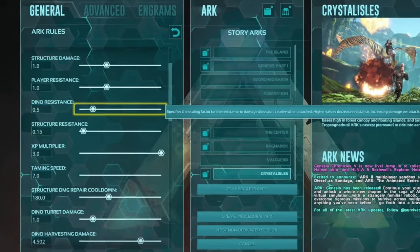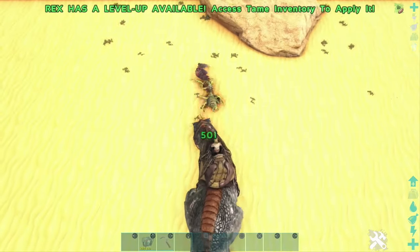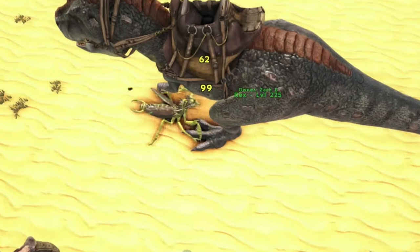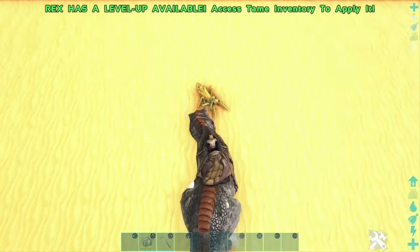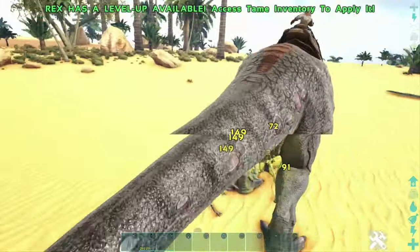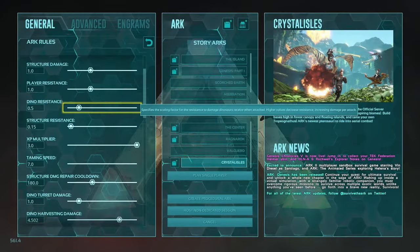The second big factor when it comes to dino settings is dino resistance. This can be a little tricky — basically, the higher the number in the settings, the lower your resistance, and the lower your resistance, the more damage your dino is going to take. So at the default setting, I attack this mantis for 500 damage and it attacks me back for around 99 damage. If I cut that number in half to 0.5, I now have a lower number which means it's going to be more resistant — they're only doing 91 damage to me, and I'm only doing 225 to them, which is half of what I was doing before. The higher the number, the lower the resistance and the more damage.